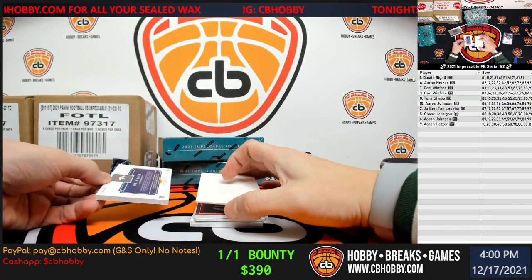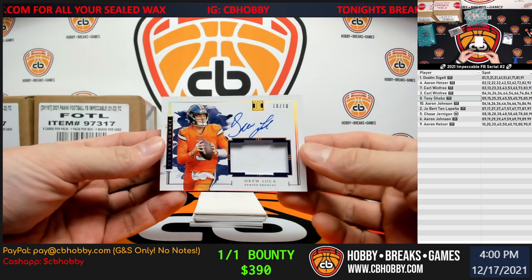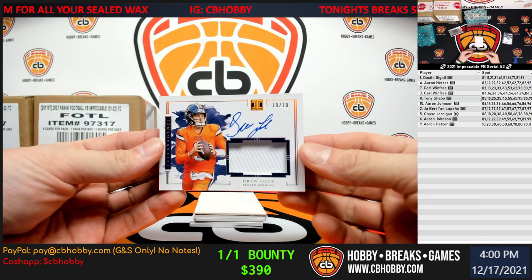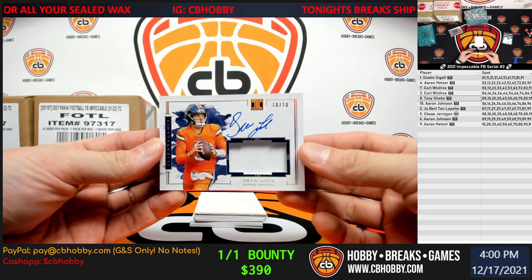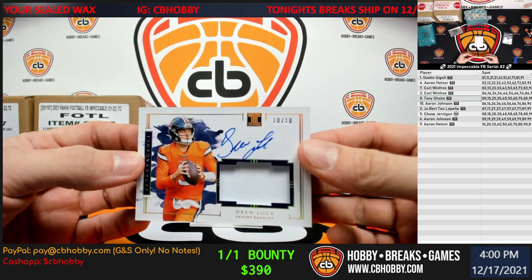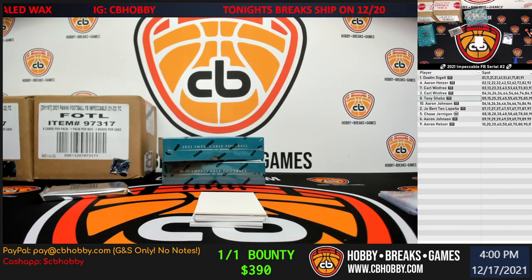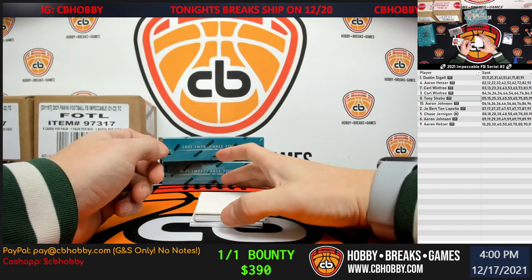Thickie here for the Denver Broncos — Drew Lock, a couple years too late on this. Gold, 10 out of 10, ten spot going to Aaron H. Kind of got a rough edge up top right above the Impeccable logo. I'm going to have to one-touch that at the end — I don't want to try to stick it in the sleeve.